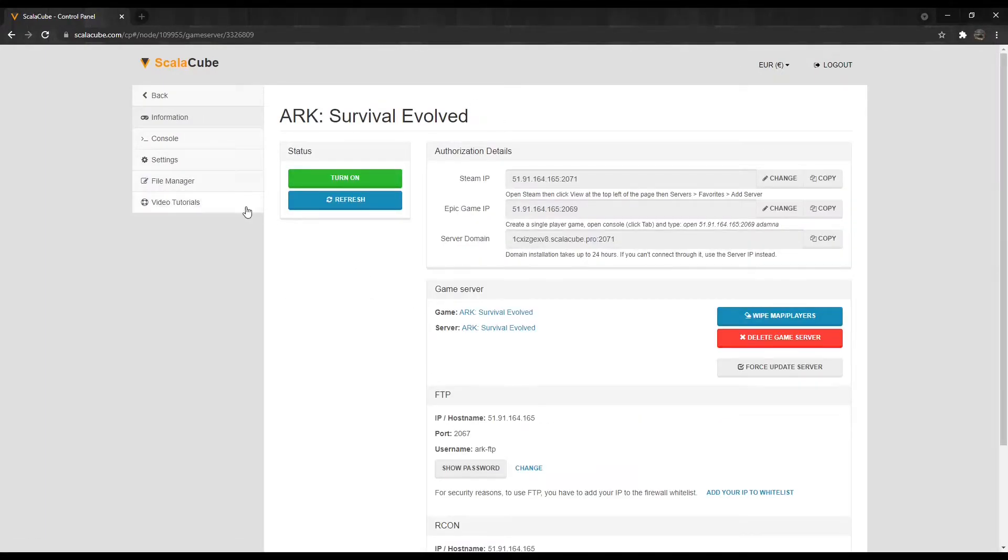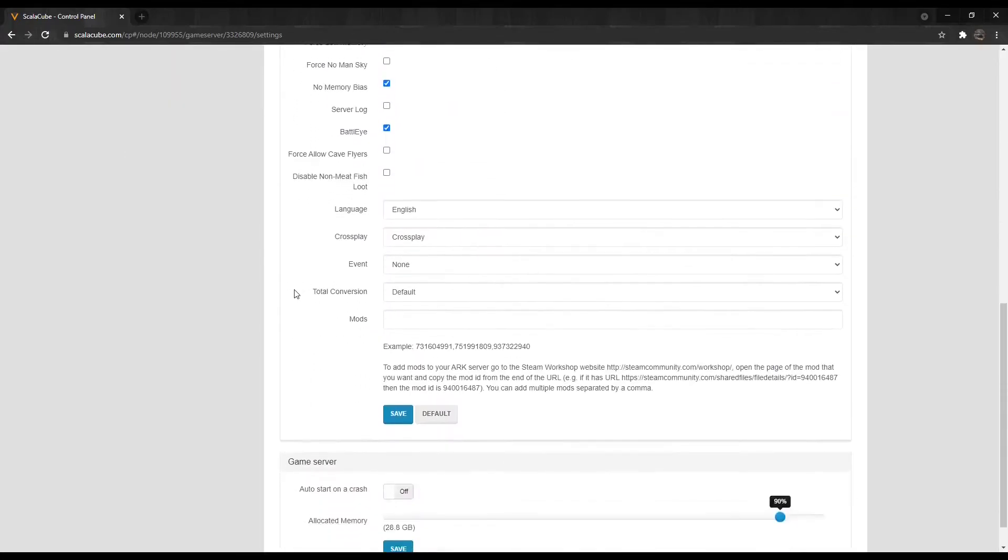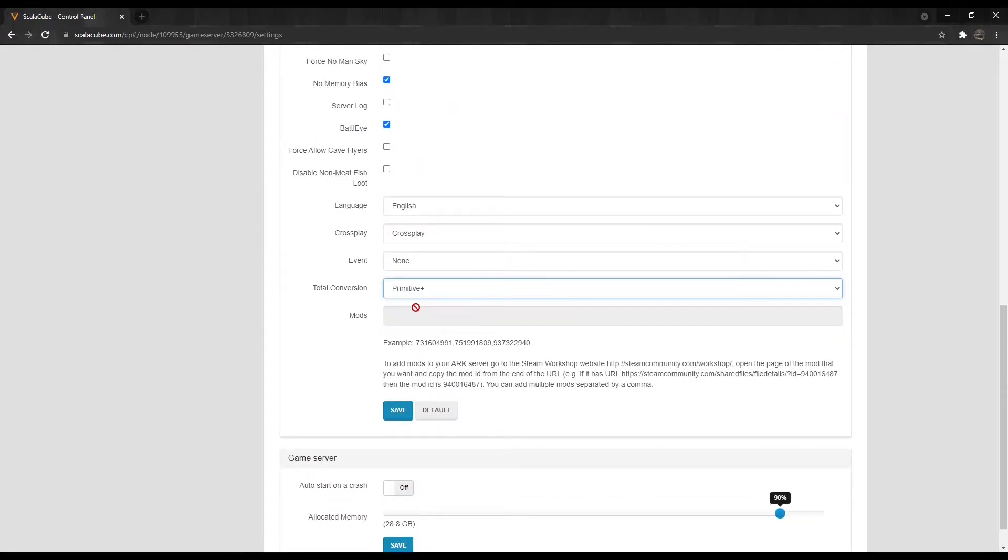Make sure your server is shut down before making any changes. Locate the Settings tab and enter it. Find the Total Conversion line and select Primitive Plus.